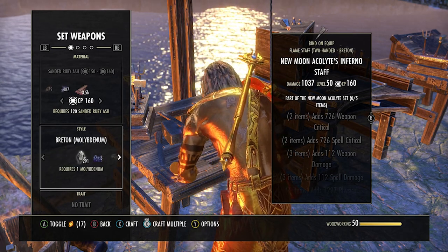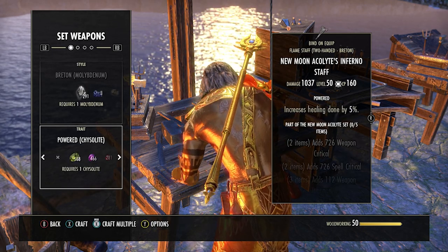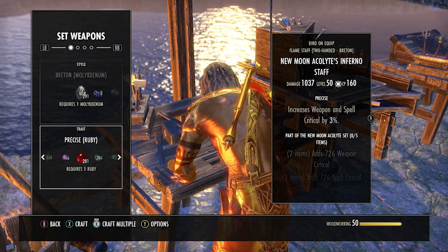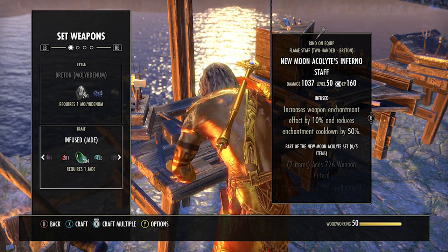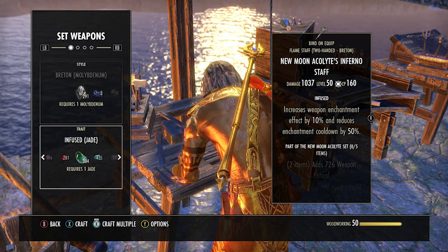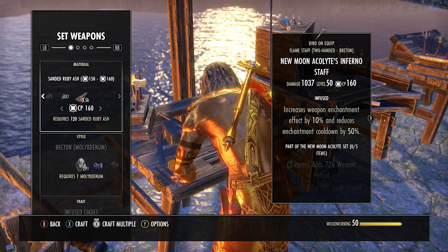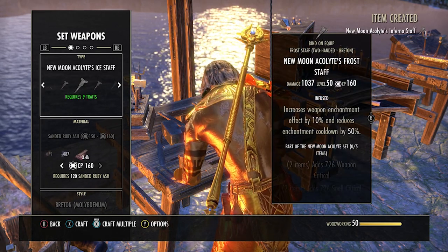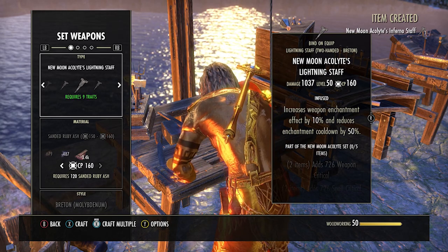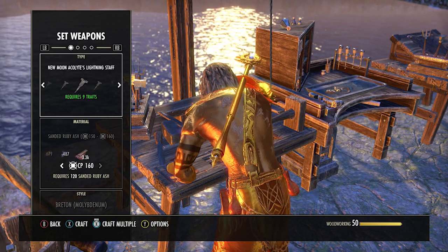The New Moon set requires nine traits, so you essentially have to be a grandmaster crafter to make the full set. This limits how many people can sell it. Right now it's the best PVP set for stamina and possibly magicka as well, which makes it one of the most sought-after sets. People are willing to buy pieces for 15k to 18k each.